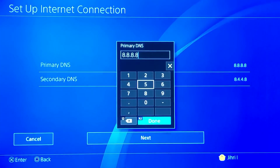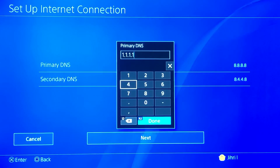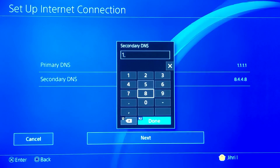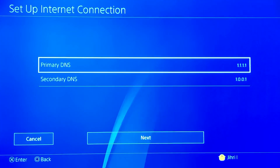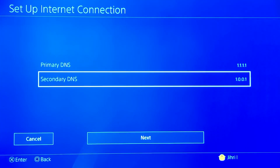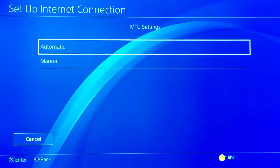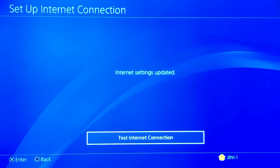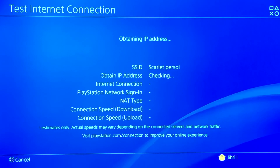I'm also going to show you another DNS code: 1.1.1.1 and 1.0.0.1. This DNS code doesn't really work in my country, but you can try it — maybe you'll get a better internet connection. Select Next, then Automatic, then Do Not Use. The internet settings will update.